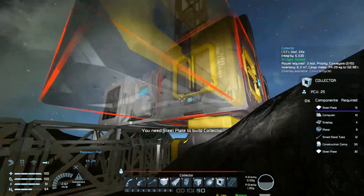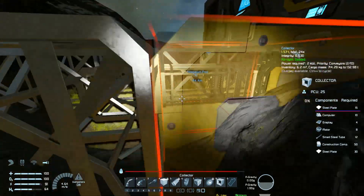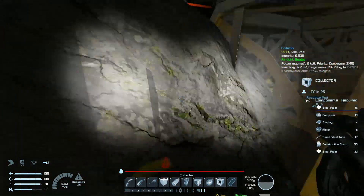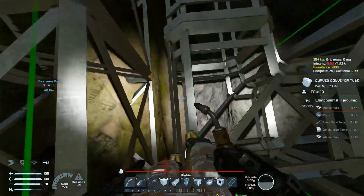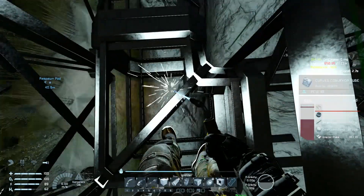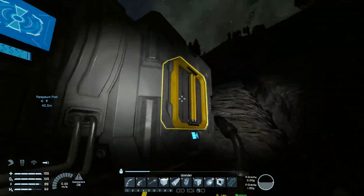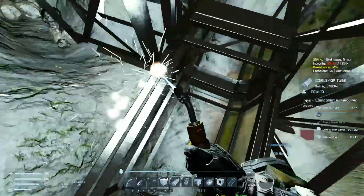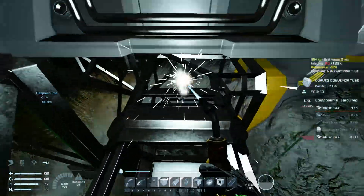Let's weld these up since I have enough stuff. I'll place all the items I need. What's wrong? Oh okay — the collector just wasn't ready. Getting the corner one. I seem to be running low on materials — where'd all the small steel tubes go? Oh, there are most of the construction components.